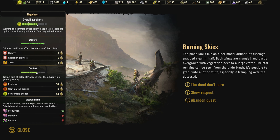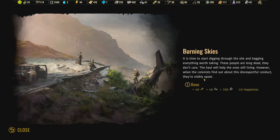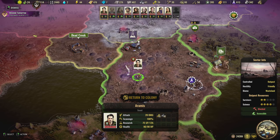The plane looks like an older model airliner, its fuselage snapped in half. If we show respect everybody gets a happiness boost, but we get more stuff if we don't. We have a little happiness to spare but we're restless and we don't have entertainment to spare — we need to do a lot on entertainment. Let's say the dead don't care: negative 10 happiness, but getting all this extra stuff is great. The colonists are visibly upset about our disrespectful conduct. Quest complete — yeah, it's fine.